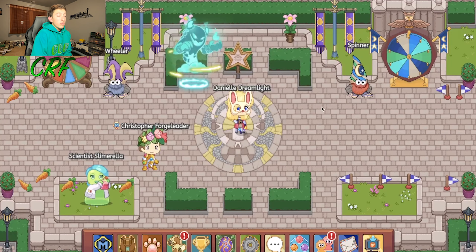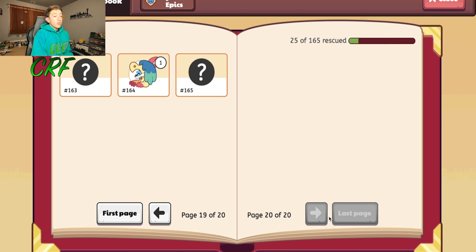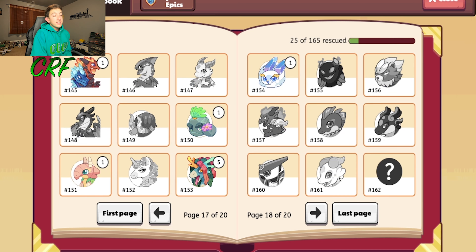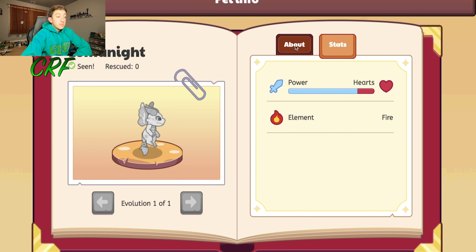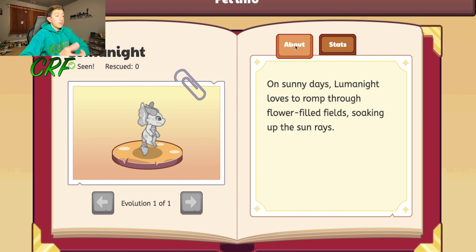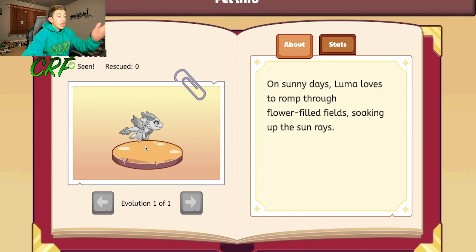The brand new Prodigy Mythical Epic is out now, and it is called Luma Knight, and we're going to be talking about it and looking into it more in this video. So let's just get into it. We're right here in Prodigy, and unfortunately we don't have the actual pet itself. However, we can take a look at it and see all the cool things about it. Luma Knight is basically Luma's counterpart — a brand new Mythical Epic and the new version of Luma.